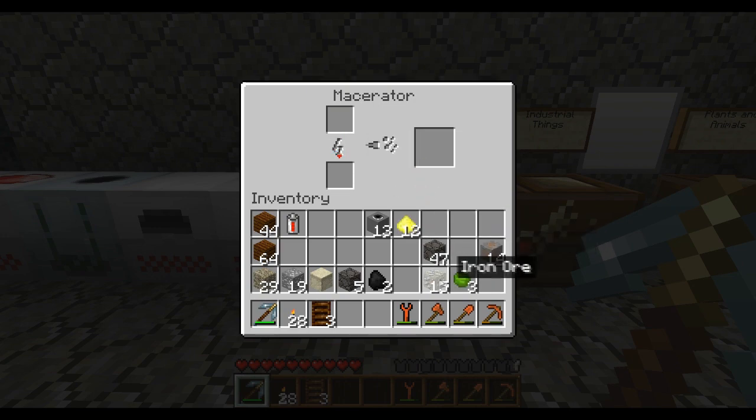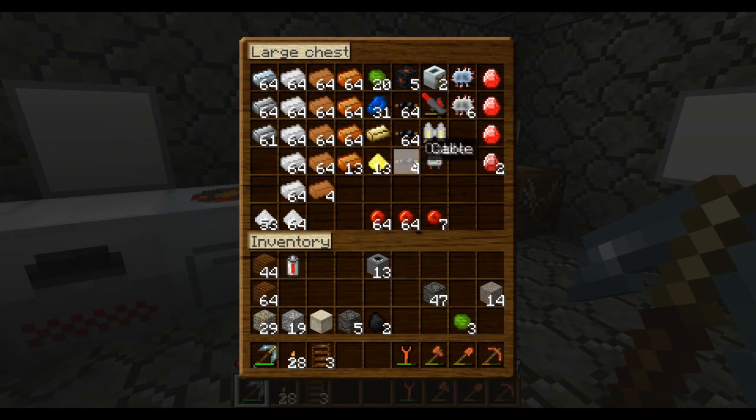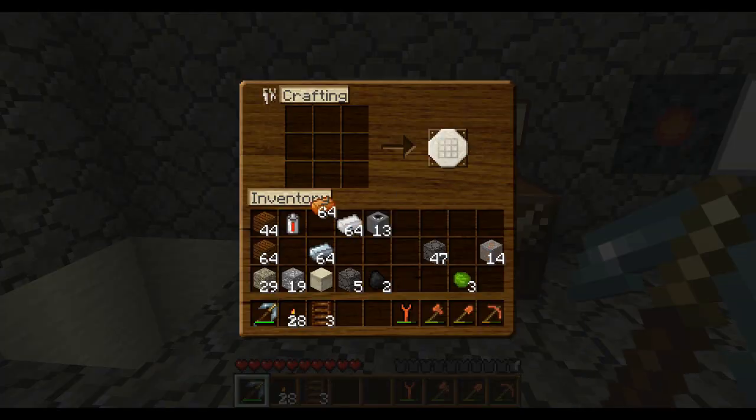I'll get to work on some iron. I don't want to smelt the gold just yet, but what I need right now is tin, bronze, and refined iron. I'm not going to make a ton of this stuff, but let me think - we'll start off with just three.